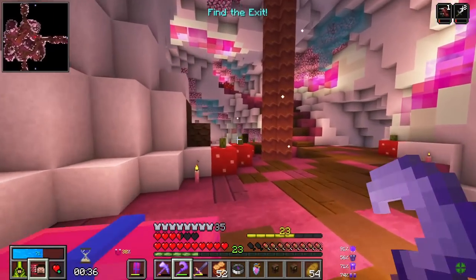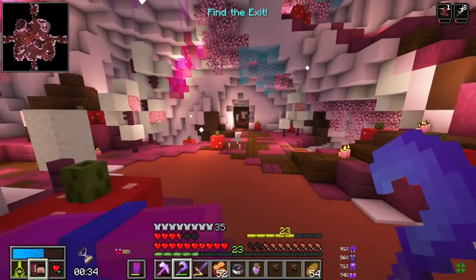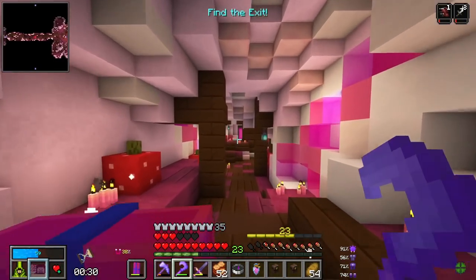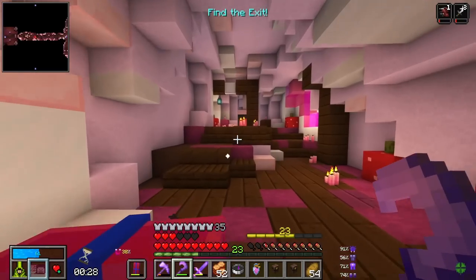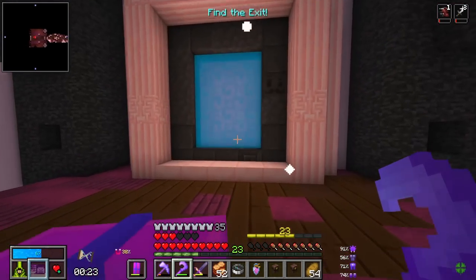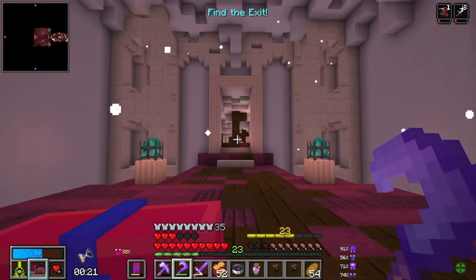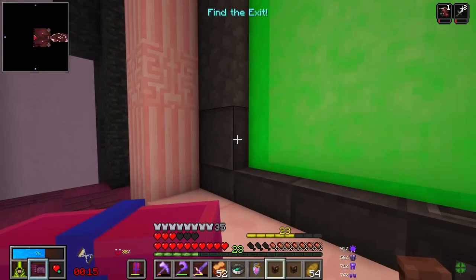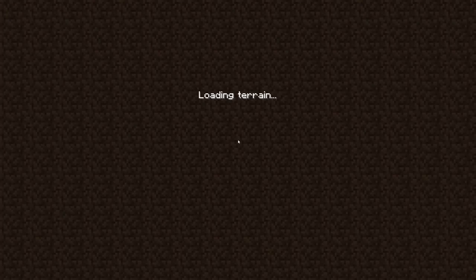I may be cutting this close. I only have 30 seconds left. I thought I had one more room before the portal room, but no — we're good. That was kind of a crazy vault, to be honest. 69 knowledge essence though — I will take it. Let's get out of here.